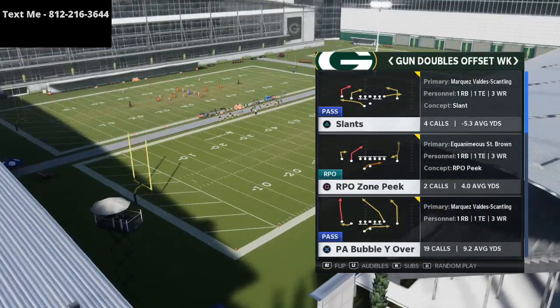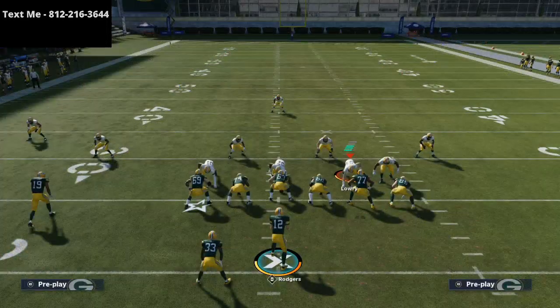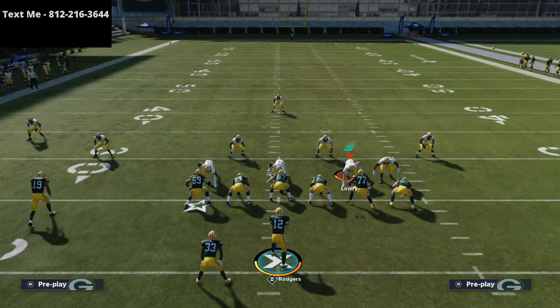I think it's a really solid route combination — it actually resembles that of fade stops. As a general rule, when you're running cover three beaters, you want to run the cover three beater to the short side of the field. In this scenario, the cover three beater is going to end up on the left side of the field, so we want to run this play to the left hash. If we were going on the right hash, we would flip it and be just fine.